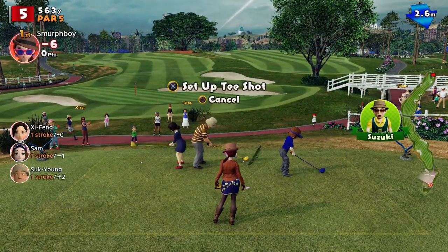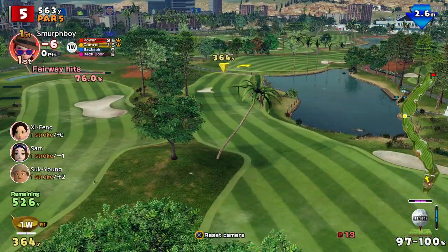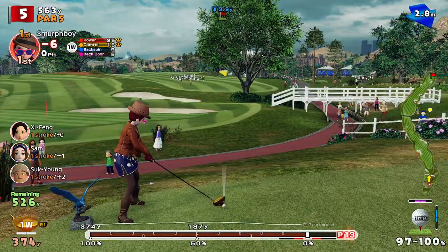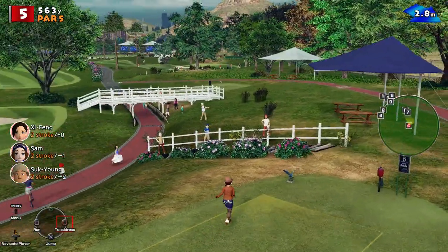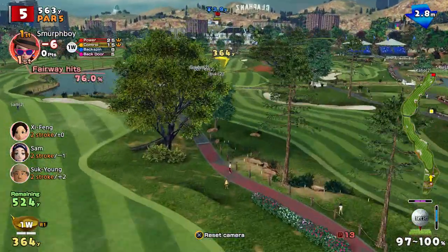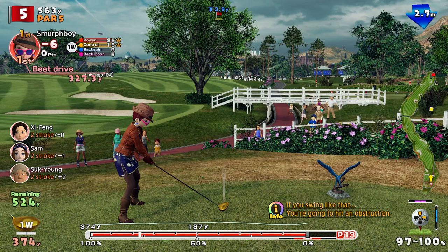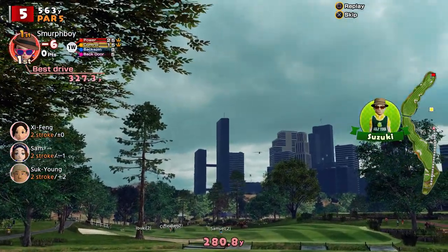Hole five is another par five. We cut the corner on this — we could play the actual fairway, but we've got water at the range we want to hit. So we should play up here. I've got a shot with those trees — can I set up over here and get a better angle? I can probably curve it round. Just got it round I think. That's alright — lucky bounce to the front of that bunker.